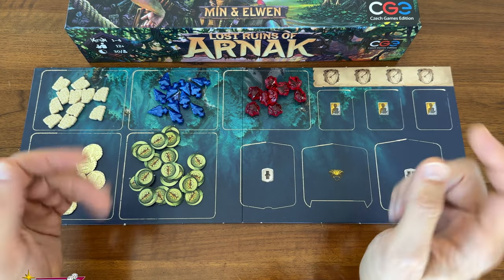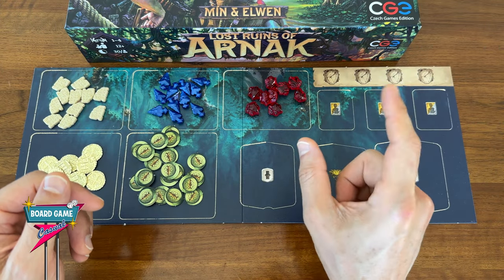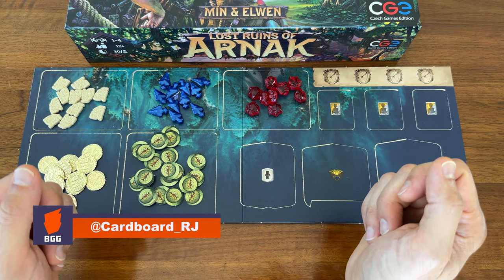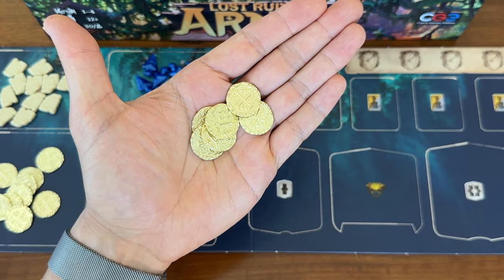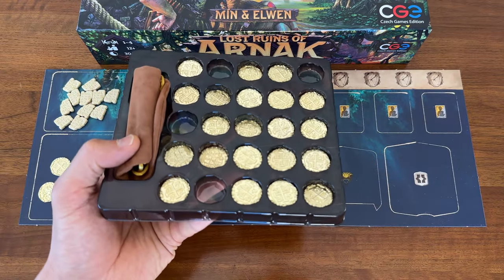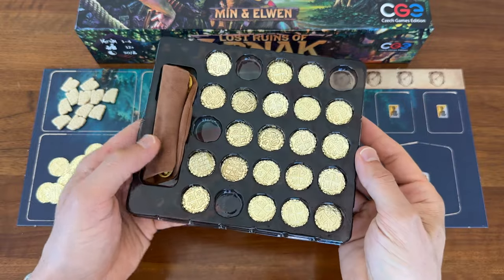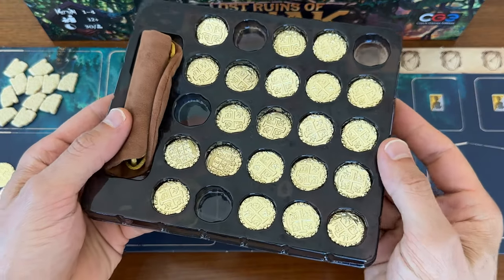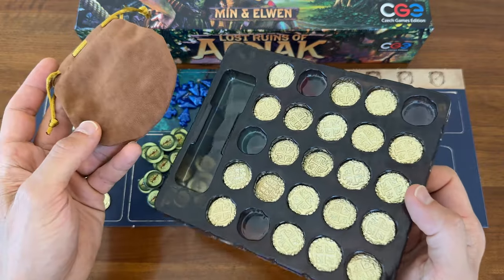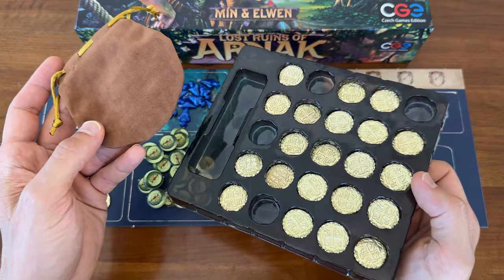Welcome to Board Game Casual. Today we're talking about a fantastic, cheap way to upgrade your copy of Lost Ruins of Arnak, and that's with these metal coins from Amazon. This particular set is a set of 100 metal pirate coins — Spanish doubloons — which I got for about 25 bucks. It comes with this little carrying bag, and it's a lot more coins than I need just for Arnak.